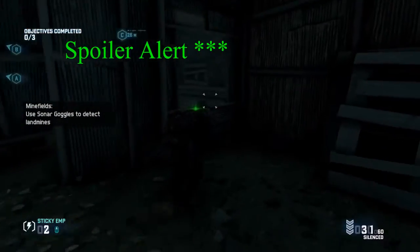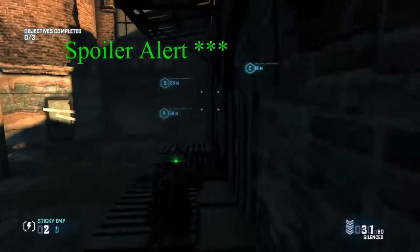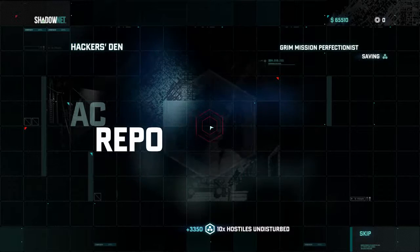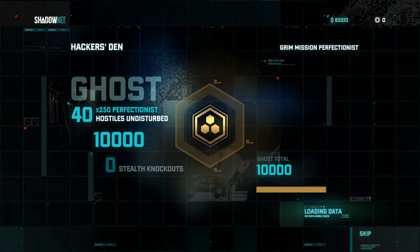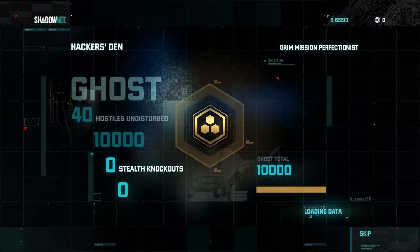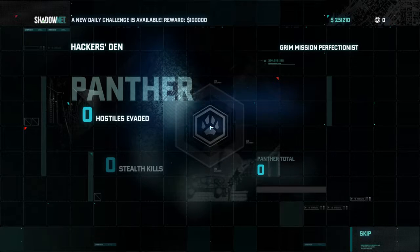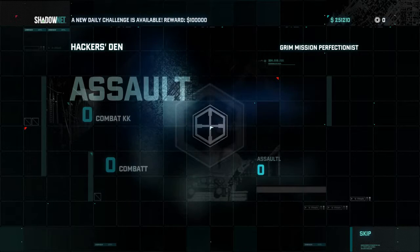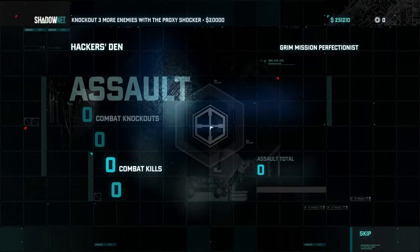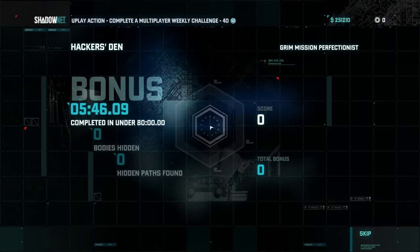This is my favorite mission for grinding money and building up funds at the beginning of the game — Hacker's Den, a Grimm's Daughter mission. You can't alert anybody. This is on Ghost and Perfectionist, the highest level. You can see that I didn't alert anybody, I got the biggest score possible, and it was $186,000. You'd have to do it repeatedly a few times. It took six minutes, and you're going to fail a few times, so it'll actually be more like 10 to 20 minutes to complete. But the way I did it, it's very easy to not be seen.